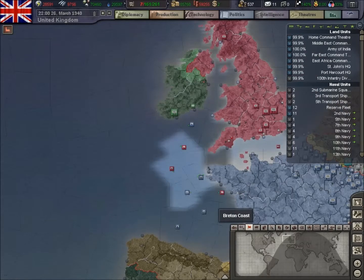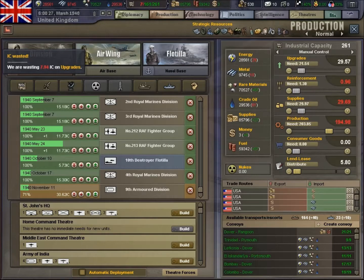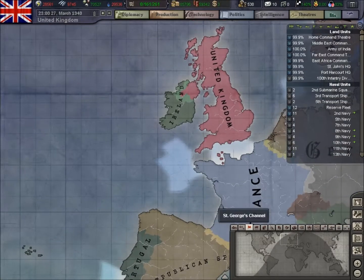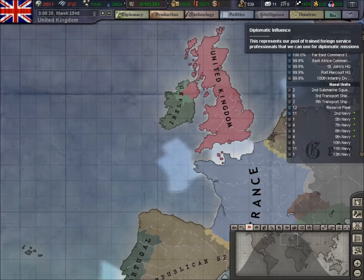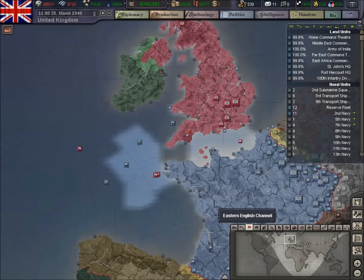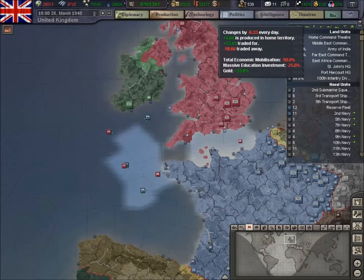Convoy's getting a little bit hit here. Tibet's still trying to decide who to align to. IC needs tidying up. Diplomacy's ticking over nicely now — we're not losing any more points there. We've gained a couple of dollars but we are minus 0.33.